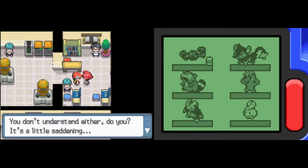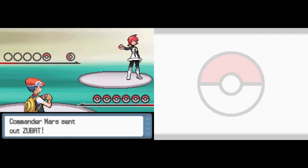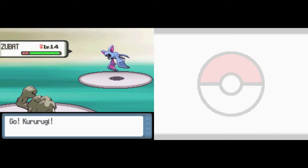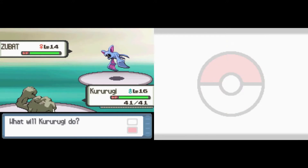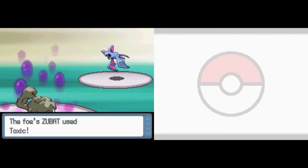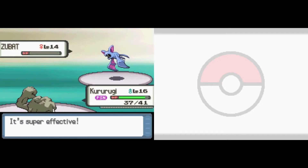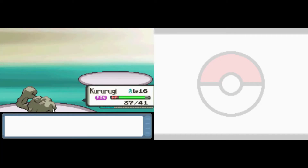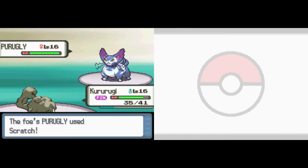Now it is time for the highly anticipated Galactic Mars fight. The first commander here, she's got her infamous Purugly, the big old kitty. Because of our previous runs in Platinum and Pearl, I don't think this is going to be too difficult, as we used Geodude to success in that Pearl run. So we send out Kurarugi. We have a little bit of difficulty against the Zubat — it gets a toxic — but because there's only two Pokemon here, we don't have to worry about that too much. We one-shot it with Rock Throw.